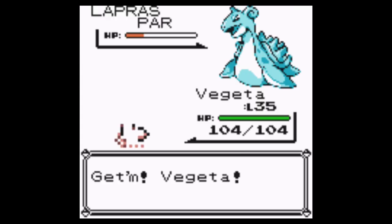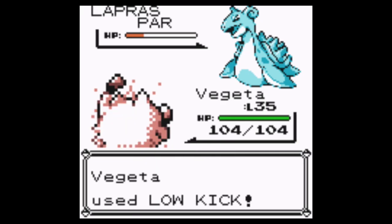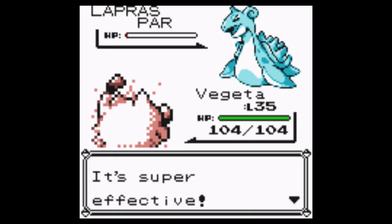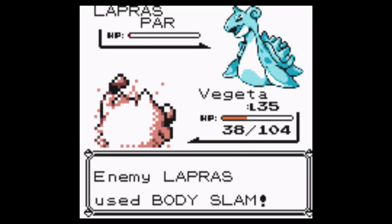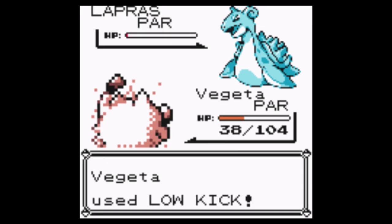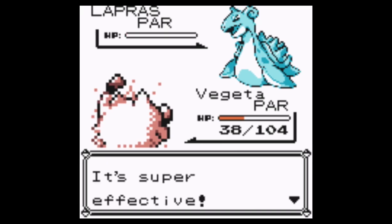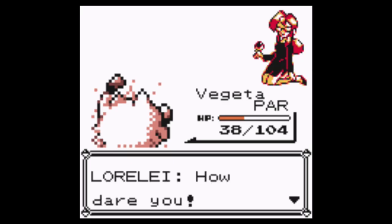Okay, Vegeta — I'm going to trust you. You got Low Kick, let's do this. It's so close! This Body Slam is not going to help me. Paralyze! Who's faster though? Yes, I'm faster! Vegeta, you've almost gained a level. That wasn't too bad — not too shabby at all.